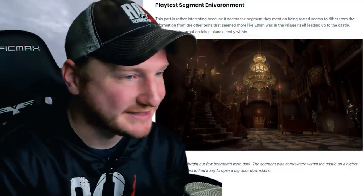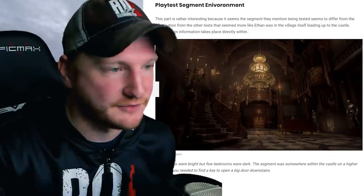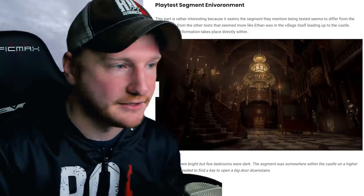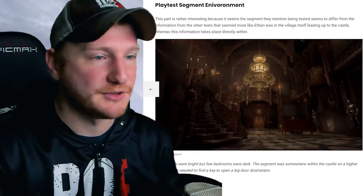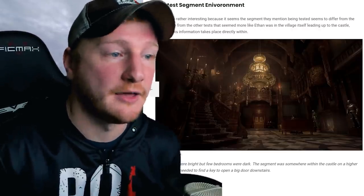Next up we have the playtest environment. The segment they mentioned being tested seems to differ from other tests that had Ethan in the village itself leading up to the castle — whereas this information takes place directly within. Most rooms were bright but a few bedrooms were dark. The segment was somewhere within the castle on a higher level, and you needed to find a key to open a big door downstairs.